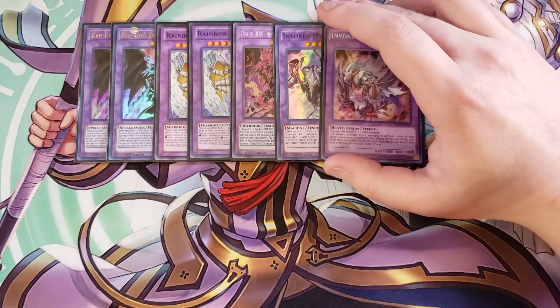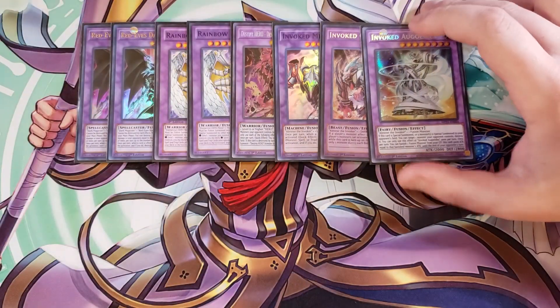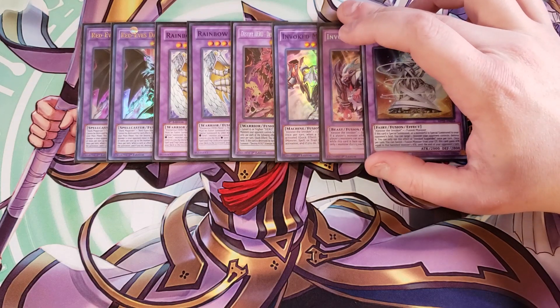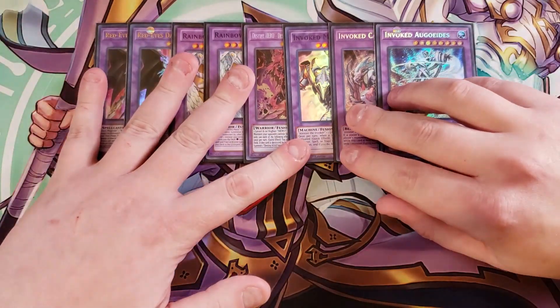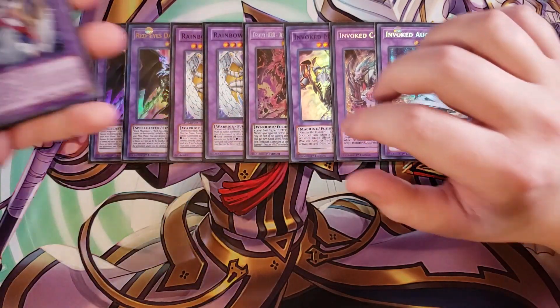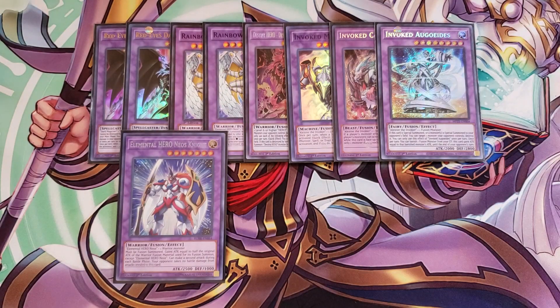We play one copy of Invoked Caliga, which slows the game down a little bit, and one copy of Invoked Mechaba — it's a really good card that just requires a fusion monster plus an Alister to go into. I usually go into it late game, and it's super easy to summon in the deck. We then play a single copy of Elemental Hero Neos Knight because I kept drawing Neos and Polymerization plus a warrior.